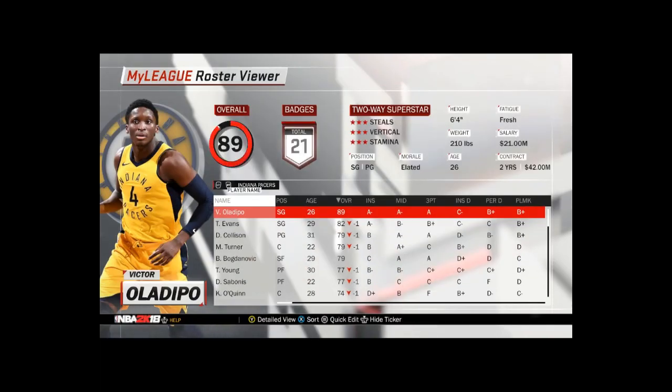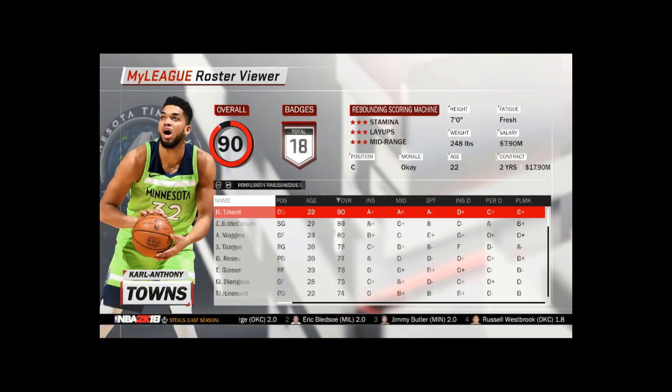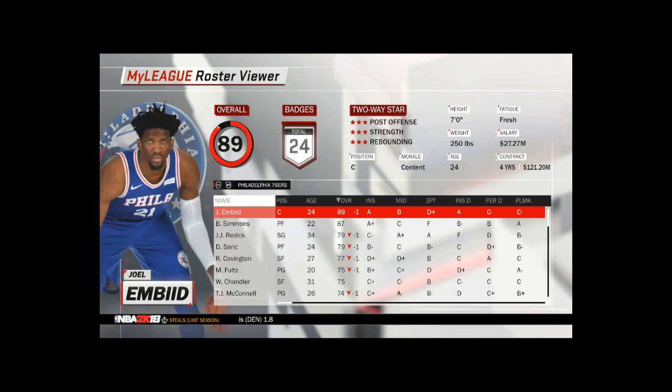I even have a TNT scoreboard mod, and updated stadium lighting and sound effects. Some teams even have fully updated arenas in general. It's pretty crazy what you can do — these are just regular people doing this stuff for free, pretty much; they take donations. I'm going to leave some of the mods I talked about in the description below, so check them out if you have NBA 2K on PC.